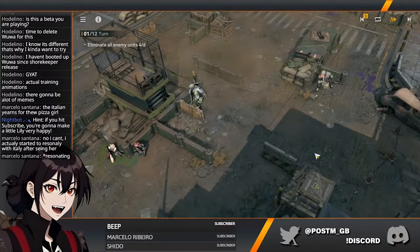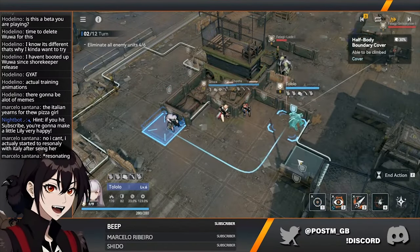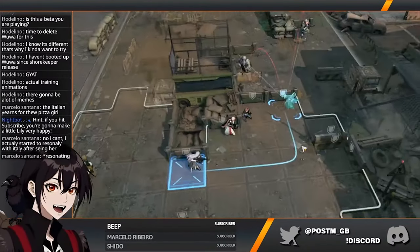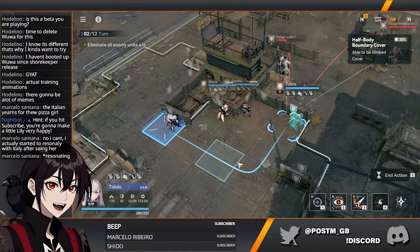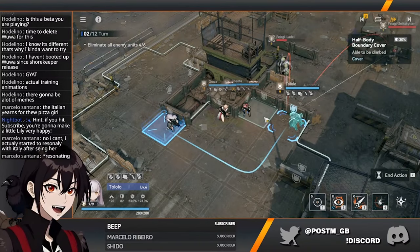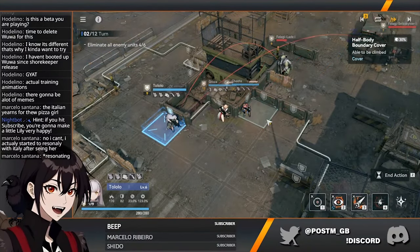Now we can go hunt down these snipers. Wait — there is no fixed order. Everyone gets one action but you decide in which order you move them. They don't have a speed, they don't have a fixed order. So if you want, you can run the units that destroy cover first and then sweep through the enemies with your damage dealers.